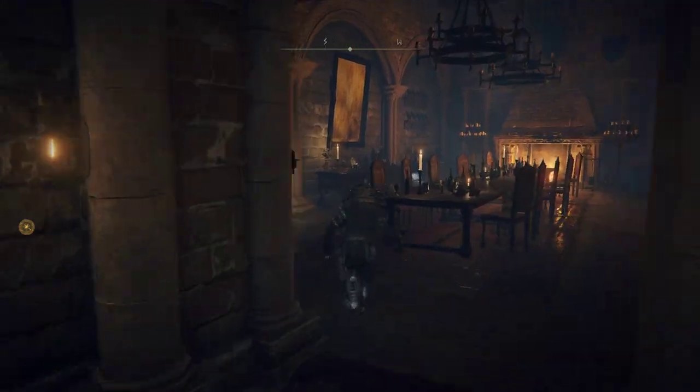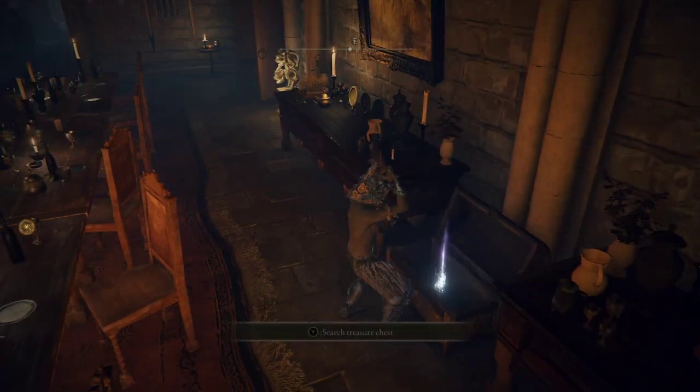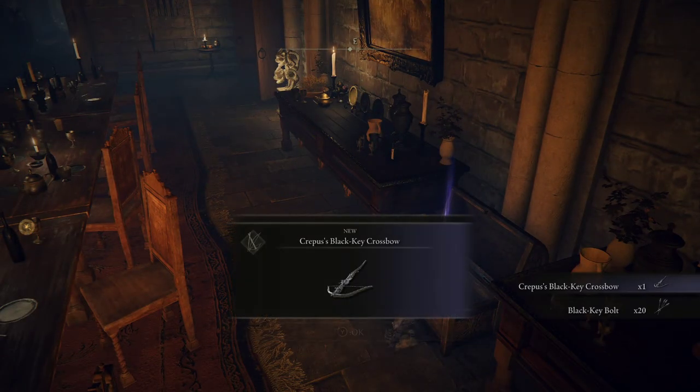Once this door is open, we can just head right back here to this chest, open it up, and that will give us the crossbow we're looking for.